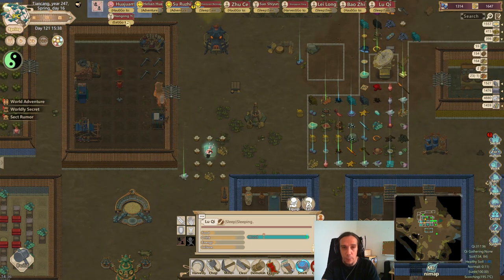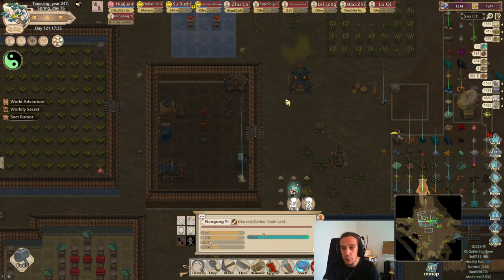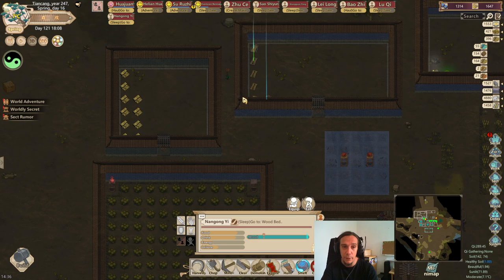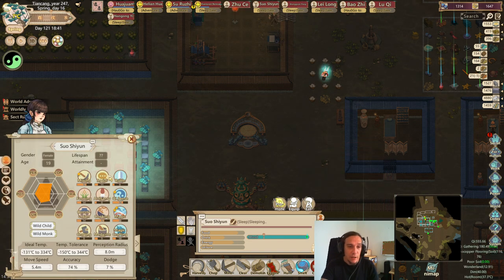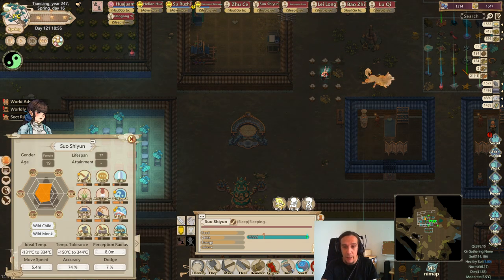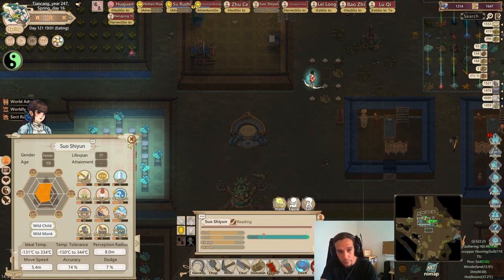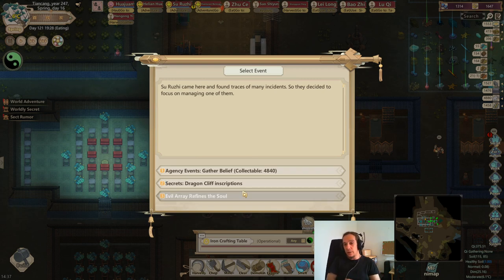It all depends on your playstyle. I am personally a very laid back and slow player. If you want to optimize your output and get your sect quickly ahead, you should aim for as many inner disciples as you can potentially muster and train. For example, this person here — she's really not bad at all. She has a good chi sense but her stats are not fitting right now.